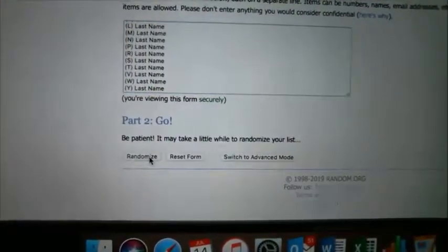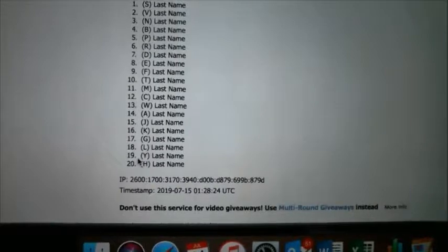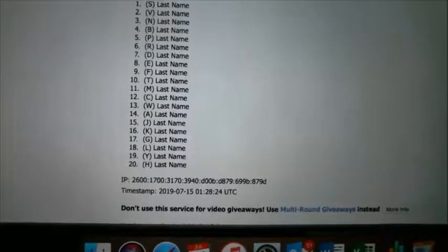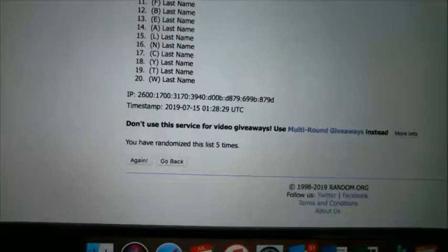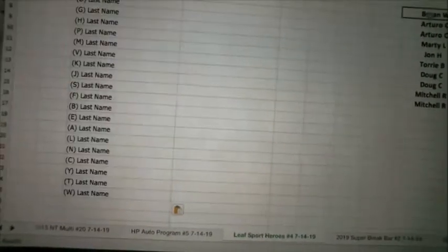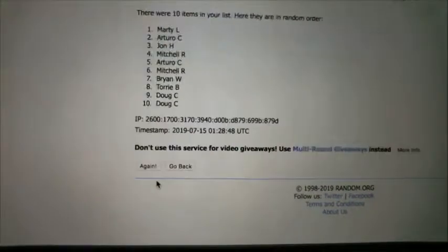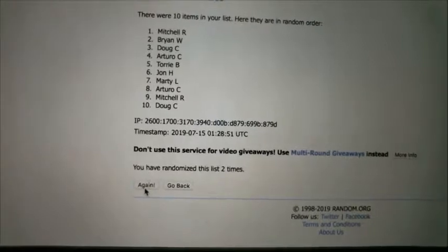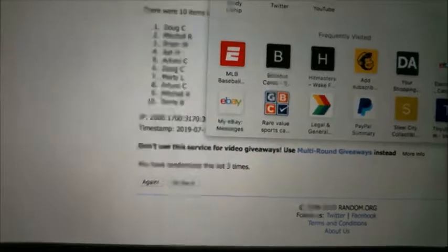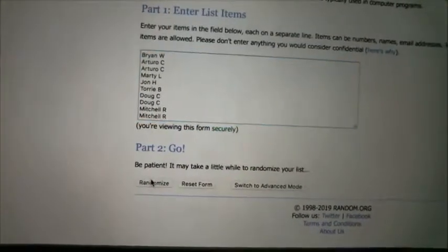Let's go ahead and randomize the last name letters. So let's mix this up five times. I just did six — I don't even know if I can go back one. There we go. Let's randomize the guys in this as well, so we'll mix this up five times and then match them up with the letters. Every spot gives you two random last name letters — let's make sure we've got 20 altogether. There we go.